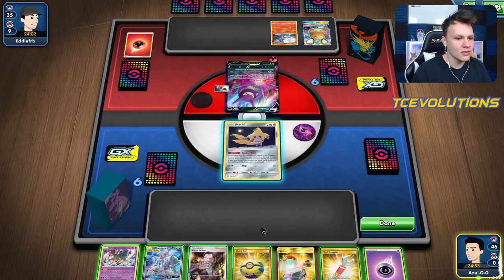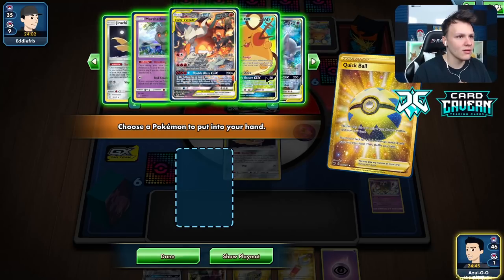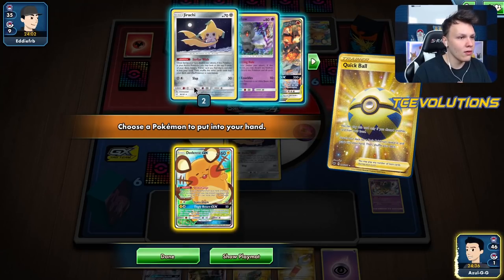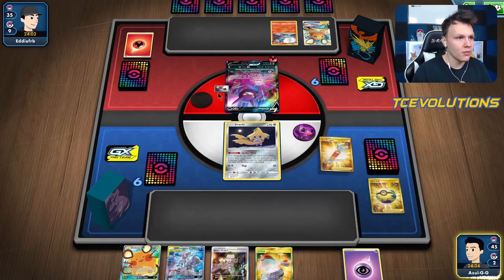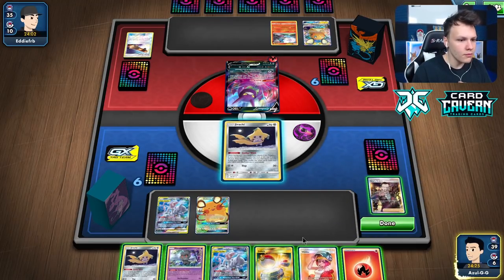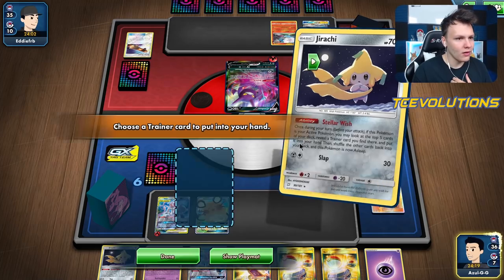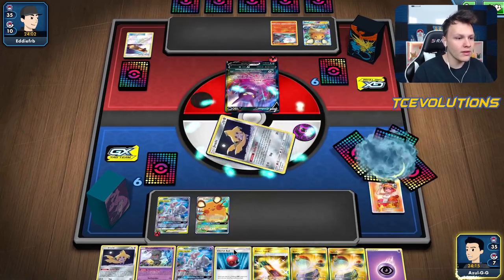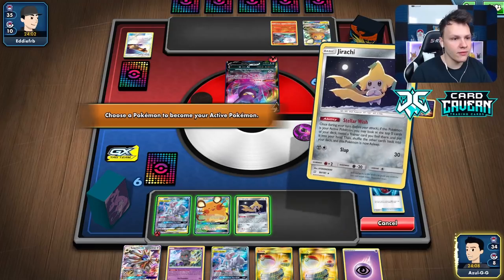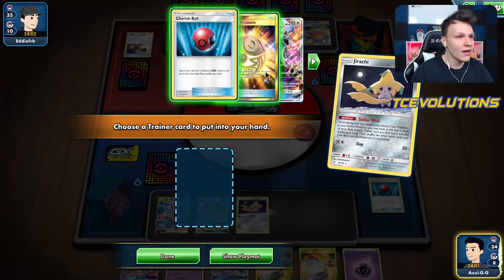Looks like we'll have to Dedenne change out of the gates with this opening hand. Starting with Quick Ball — get rid of the Giratina, grab the Dedenne. Solgaleo is here, not prized. Plenty of Switch with Skateboards. Crobat here too — good to take note of. Going to bench the Mewtwo, discard the energy because I want to try Turbo Strike. Going to play a little greedier since it is an unfavorable matchup.